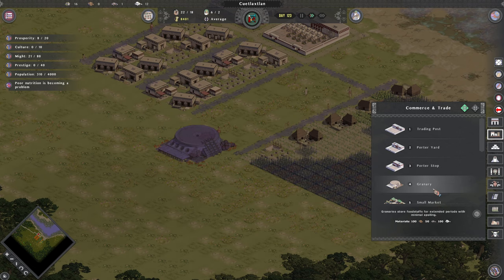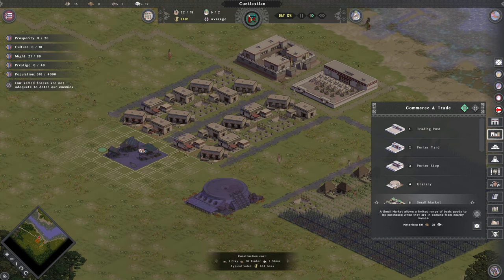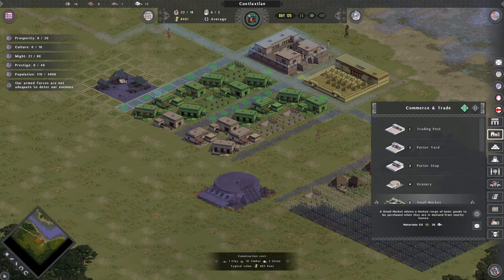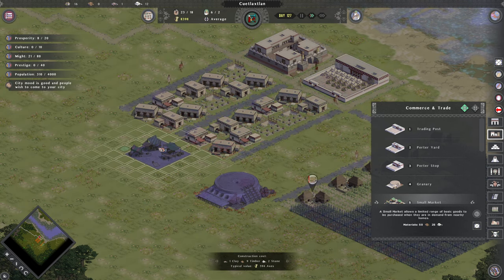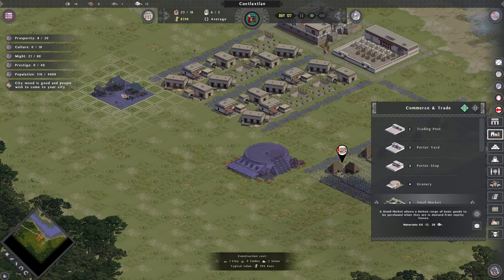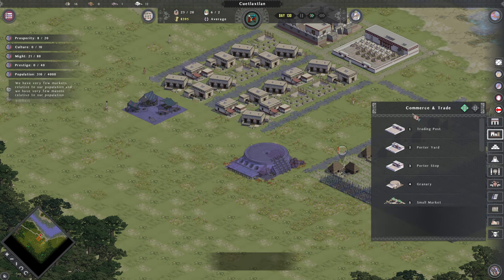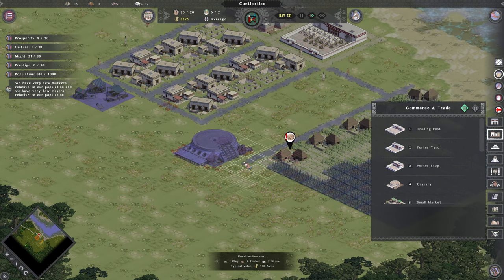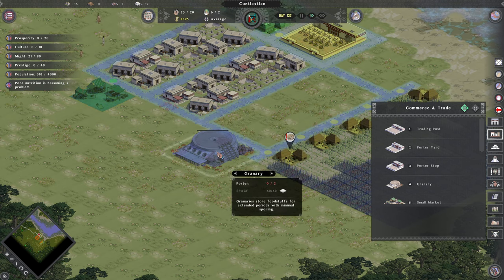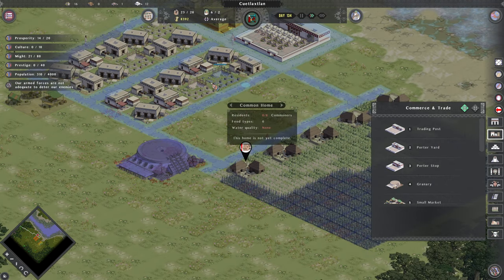Let's get a granary and set it back over here in farm world view. You can see the range of it. Each of these little green or yellow blips tells you that the building is in range and has good access to it. I'm going to set it down here because I'm probably going to build more farms down this way. Then we'll get ourselves a small market which is going to take care of the people. The granary is close to the market, and the market can deliver where it needs to go.